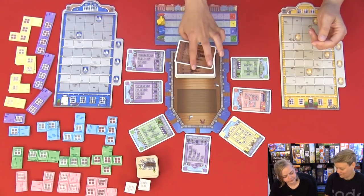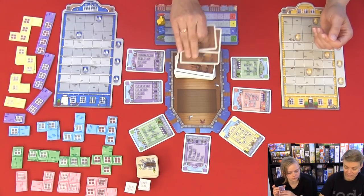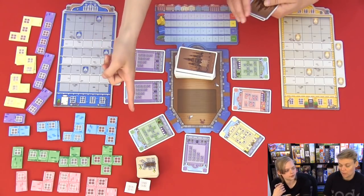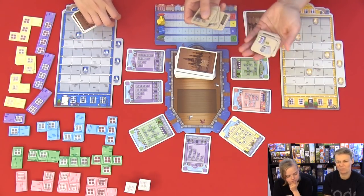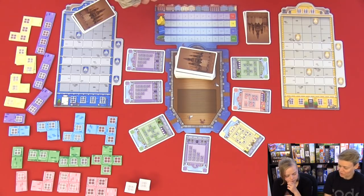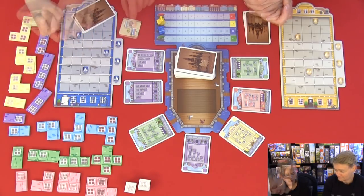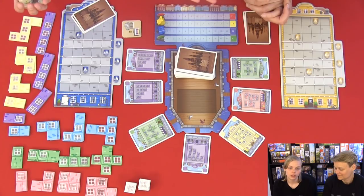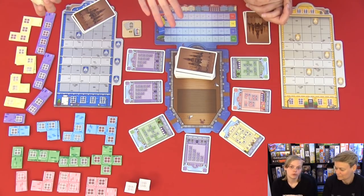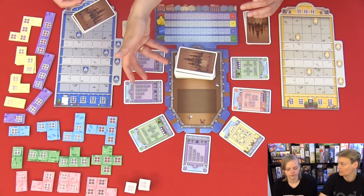Line will be the start player this time. The rules say the oldest player starts. She will draw two cards and I will draw three cards - this depends on the number of players. We will each start with one of these special tiles that can help us in the game. Each player gets to choose a tile. I'll take this one - if I have three blue cards and one purple, I can choose all the cards to be purple or blue.